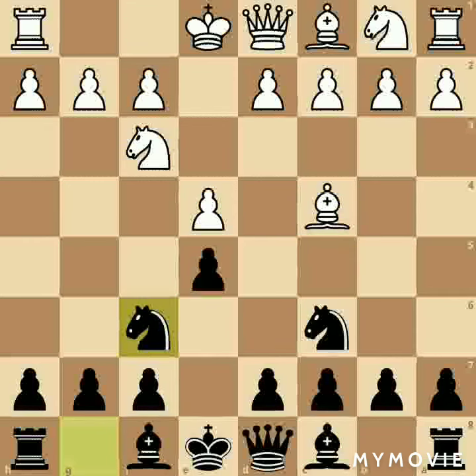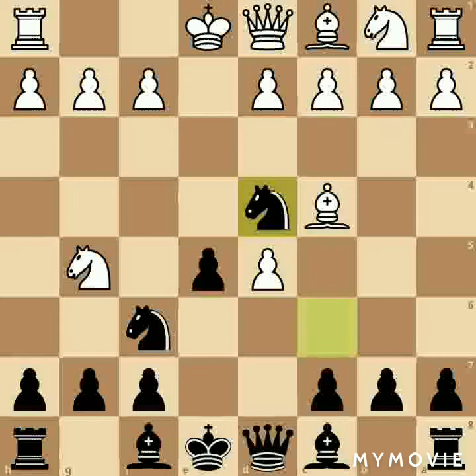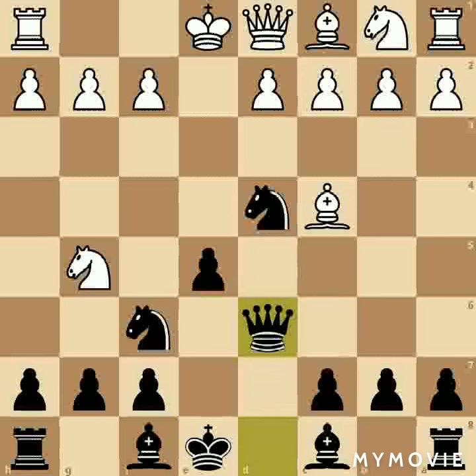Now from here white will go for Ng5, threatening the pawn at f7. Black plays d5. White will capture the pawn at d5. Now you will go for Nd4, then d6 — capture the white pawn with queen, Qxd6. Now the knight will go to f7, threatening both the queen and rook at the same time.